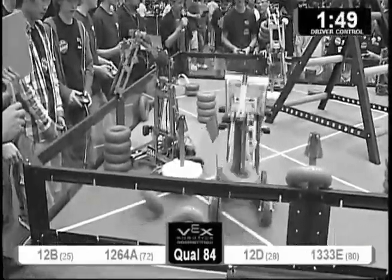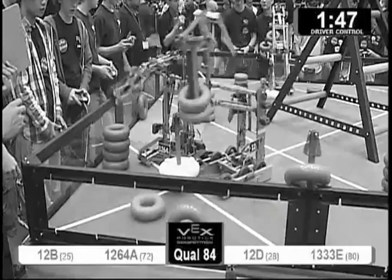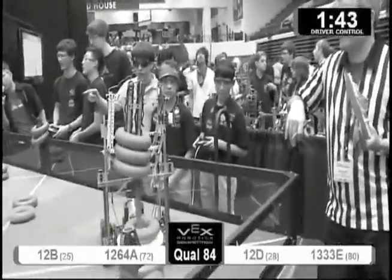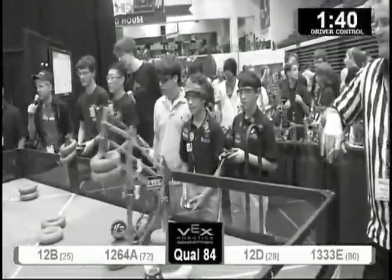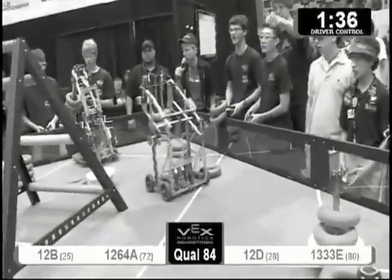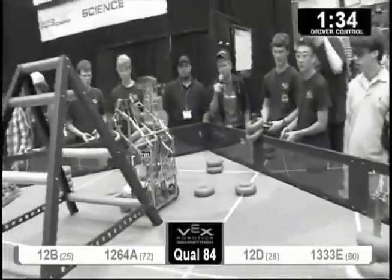Red lights now with three tubes in the air. Boom, boom — scoring two on the outboard peg. Moving in again, scoring again on a low goal. Team 12B with a miss. 1264A trying to collect the tube from the corner as 12B moves in again, scoring another for red.